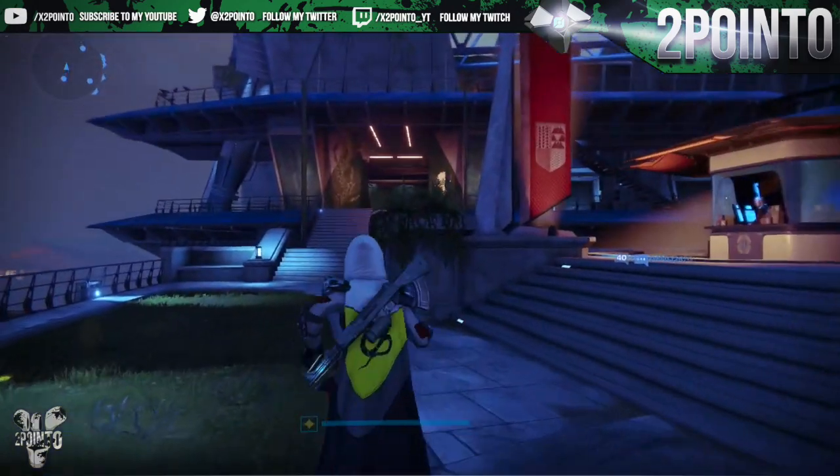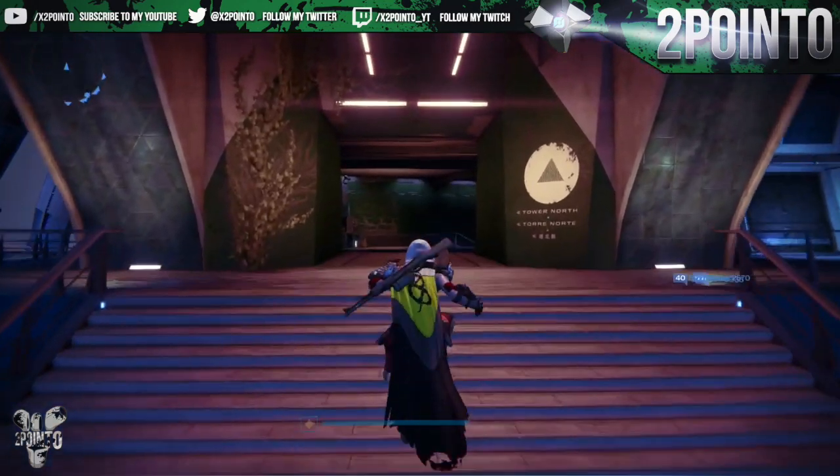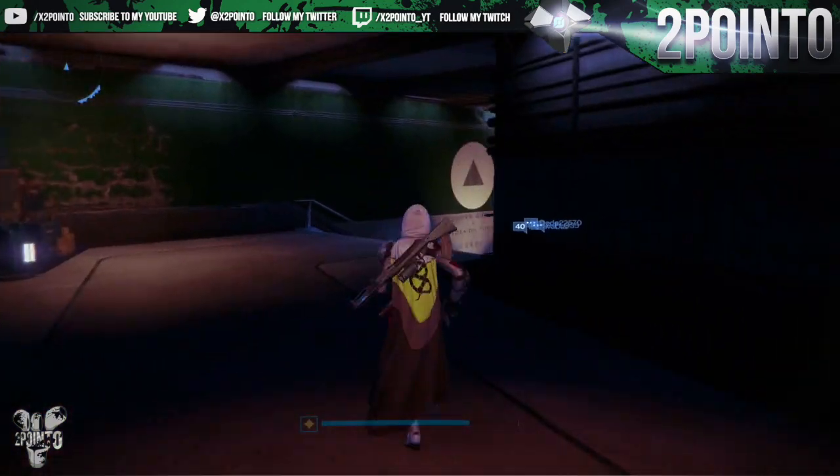What is going on guys, 2.0 here. In today's video I've got Xur's location and exotic suite 96. Xur is back in the tower, so as soon as you spawn in take a left and follow the path I'm taking.